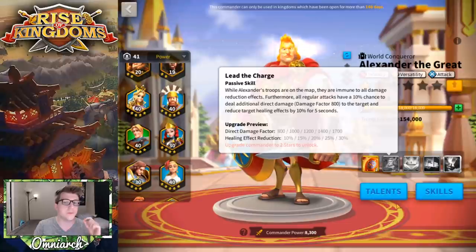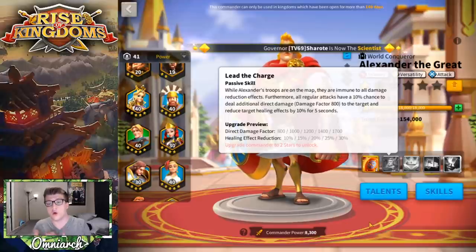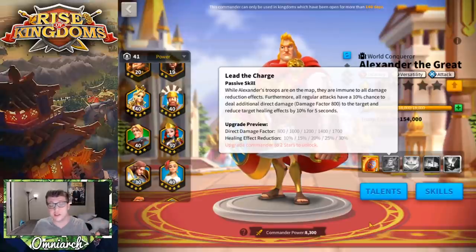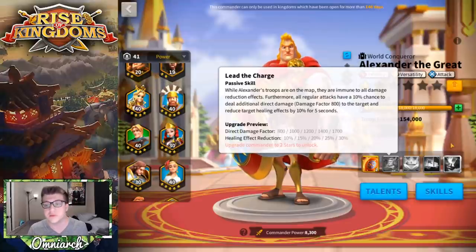His second skill is another one I'd bring to five before taking him to four stars. When Alexander's troops are on the map, they are immune to all damage reduction effects. Furthermore, all regular attacks have a 10% chance to deal an additional direct damage factor of up to 1700 to the target, and reduce the target's healing effects by 30% for five seconds. This is awesome because if you're getting attacked in the open field by multiple players, the odds of this triggering are higher the more people attacking you.